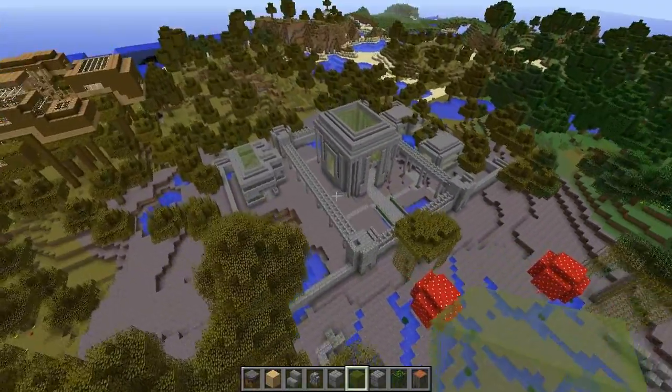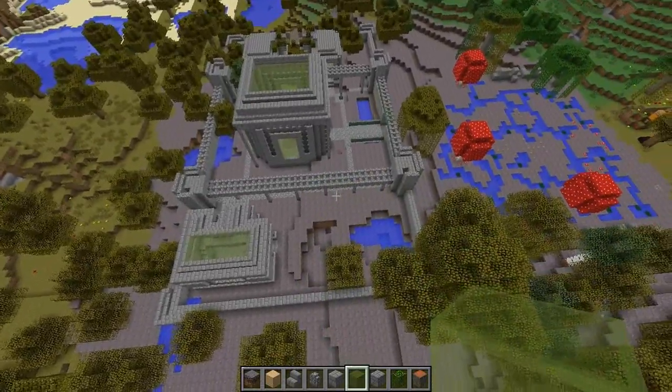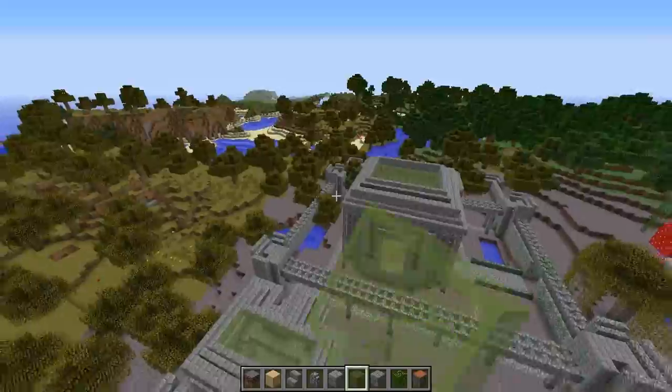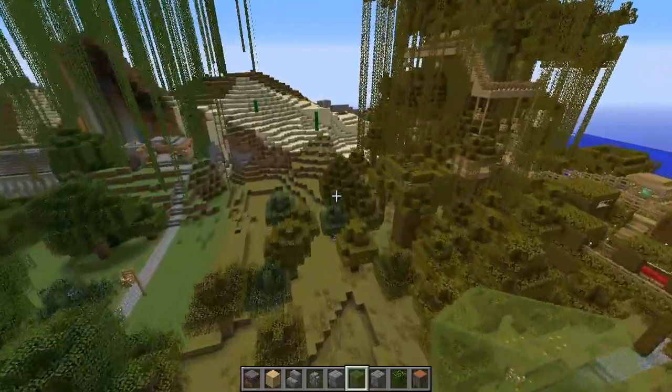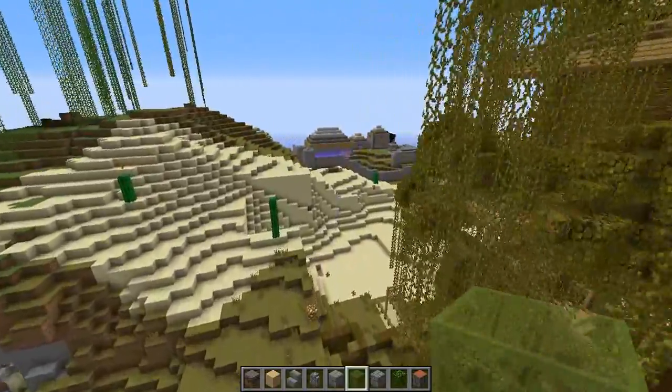That's the swamp civilization — it's not 100% done yet, there's still a lot of work that needs to be done. But this is the main hub and it's looking quite nice. There's going to be a few more houses around here and maybe some storage areas. I've got two more things to show.